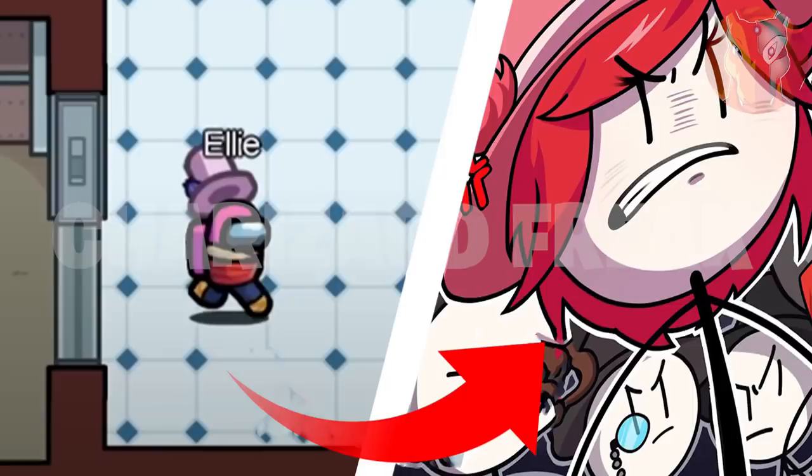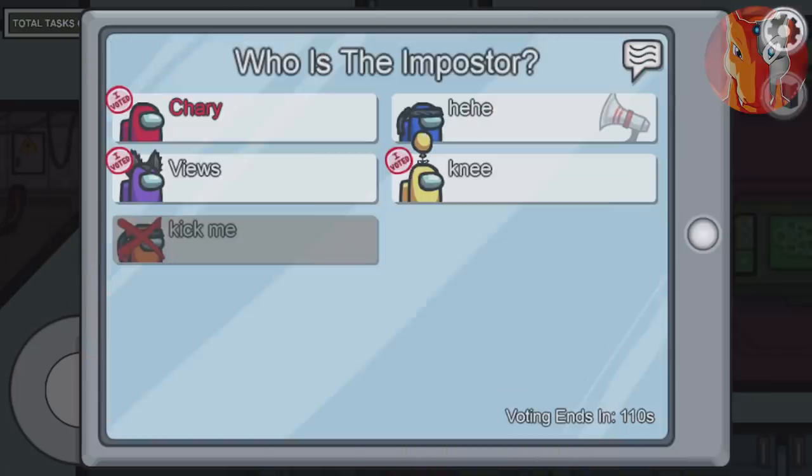Secret number 8 is about Ellie. On the left side we have Ellie from the trailer, and on the right side we have Ellie from the Henry Stickman collection. Ellie is actually a protagonist of the Henry Stickman collection and is the main female character of that game.